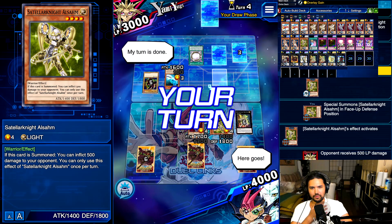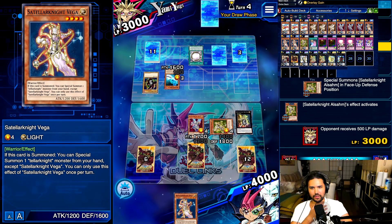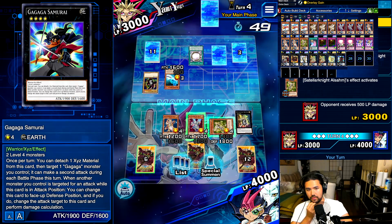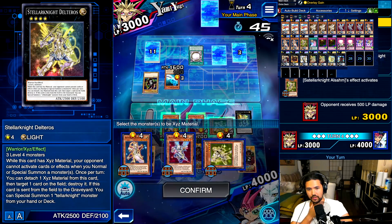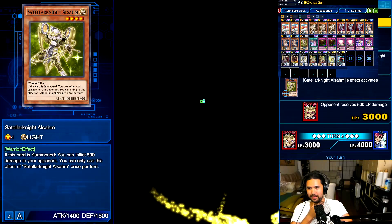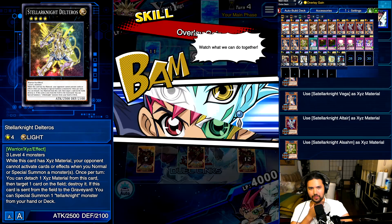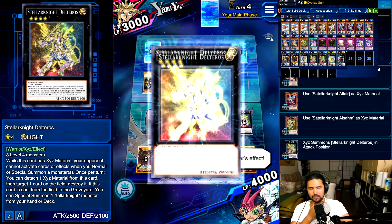My turn. I draw — Stellar Knight Vega. Let's go! I summon a monster. Let's just do more Delteros. Oh my god, Delteros is so money. I'll play this. I exceed summon a monster. Let's go Overlay again. I activate my monster effect.